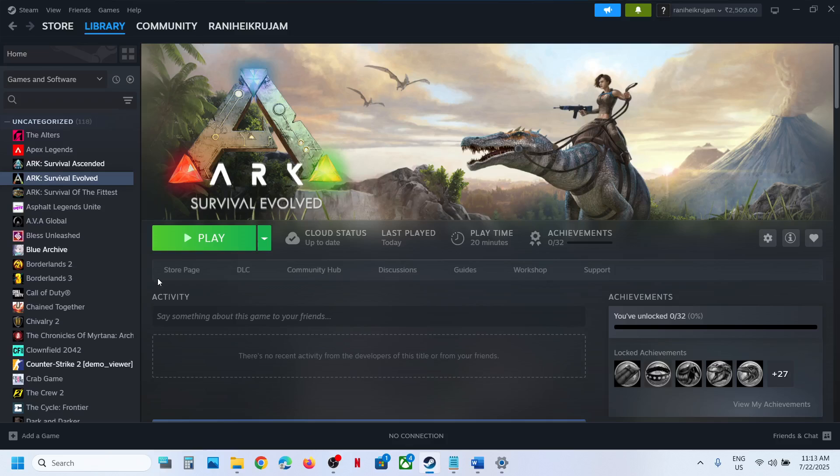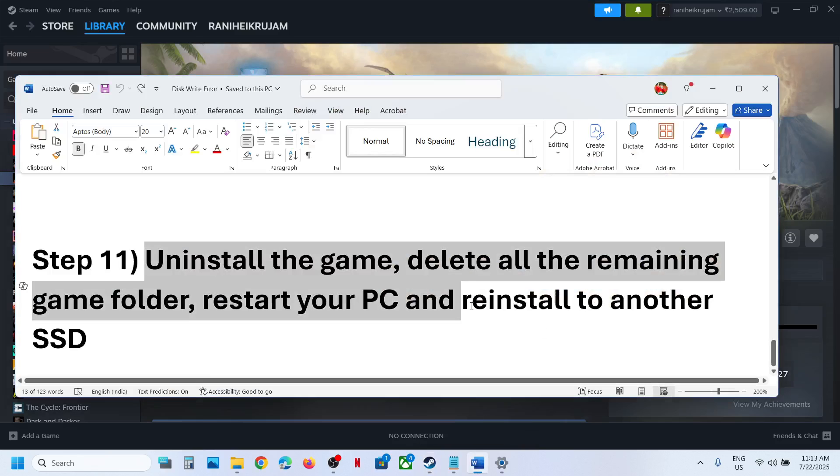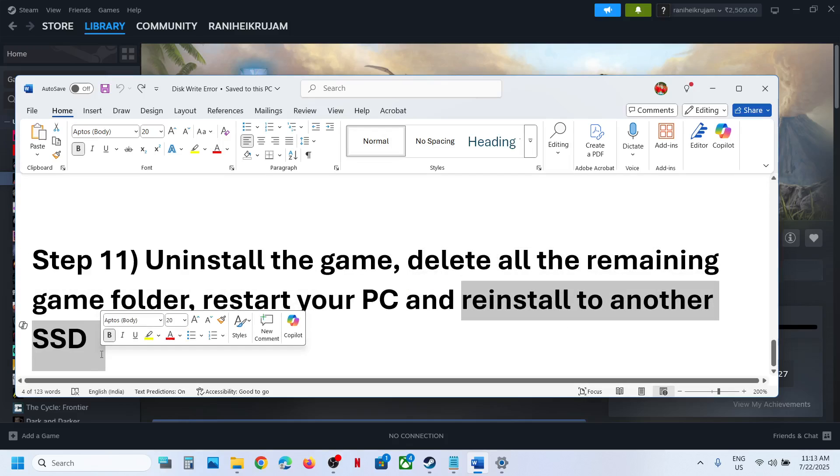Still not working? The last step is to uninstall and reinstall the game to a different drive. Uninstall the game, go to the game installation folder and delete the game folder, restart the computer, then install the game to another drive and check.